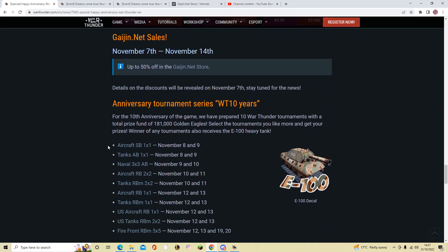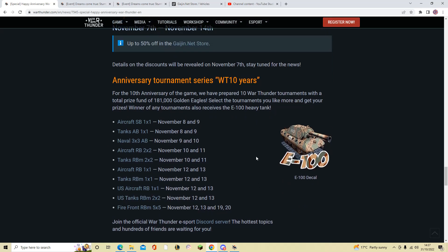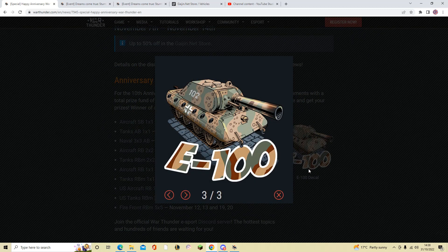There's also a whole bunch of War Thunder tournaments you can take part in, with more details on the website. There's a total prize fund of up to 181,000 Golden Eagles, and any winner of any of these tournaments will also receive an E100 for free — a very rare tank — along with a special decal.